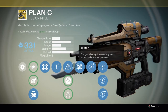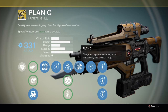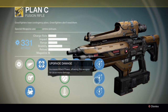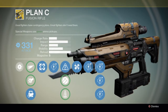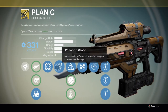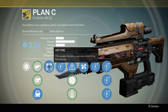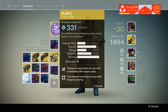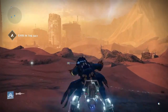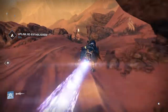The 331. I took it to the Iron Banner just to try it out, because damage is the thing you do need in there. And this weapon did a great job — I was doing a lot of one-shot kills against level 30s and 31s. And I was surprised because I had a maxed out 300 before, and I was curious how much more powerful this one was going to be.